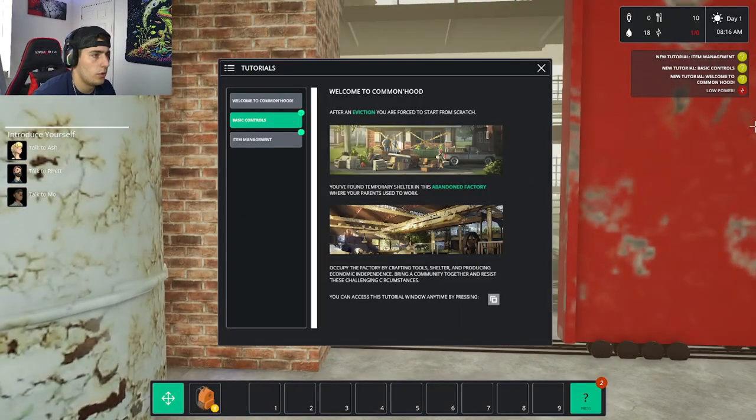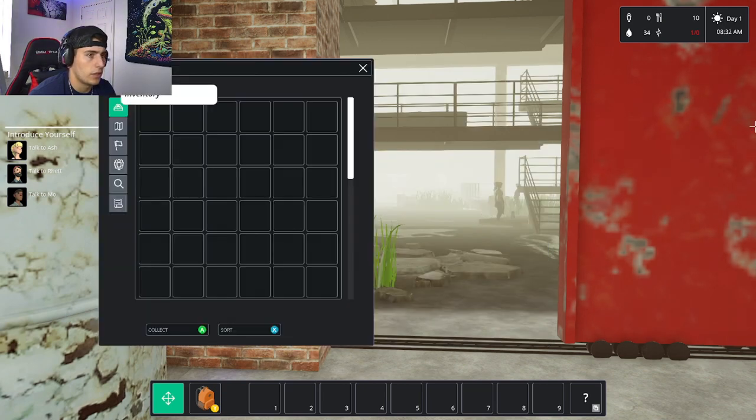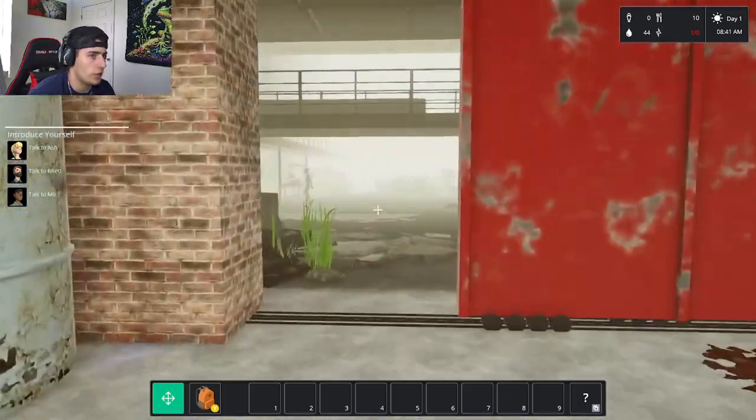Basic controls: use the left stick to move, right stick to look around, Y to open the bag, and you can send items into inventory slots by pressing A and then adjusting them. Here's the inventory — blueprints, contracts, research, community missions — that's where everything lives.